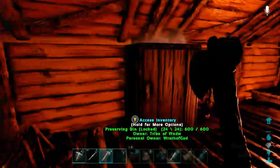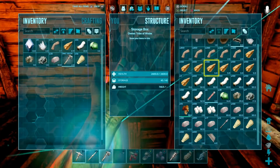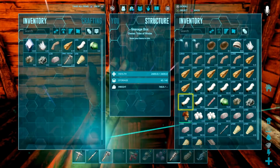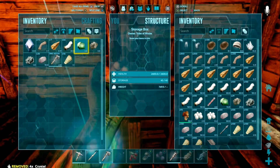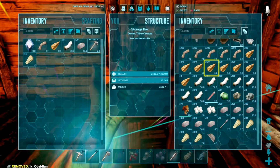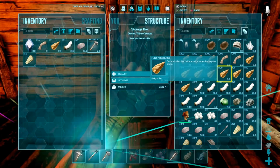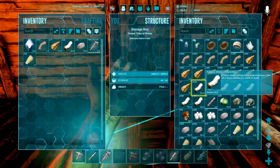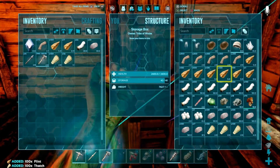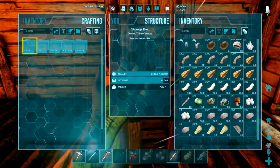Step one - we need refining forges. Do we have any hide? I am not immediately seeing any hide. There is no hide. We've got a little bit of stone, a little bit of wood, a little flint. We have no hide, which means we've got to kill something. We've got to murder something all the way to death. And to do that, we're going to need some arrows and a bow - both of which we can craft. Let's get that going.